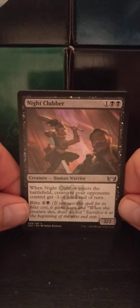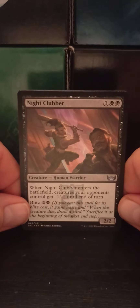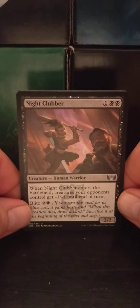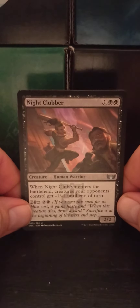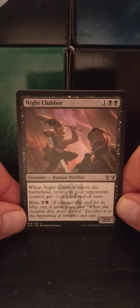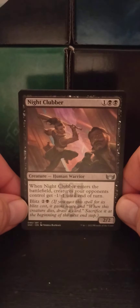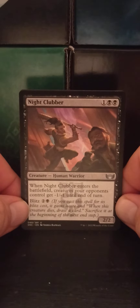Nightclubber — ha, that's pretty funny actually, I like that. One black black human warrior, two two. When Nightclubber enters the battlefield, creatures your opponent controls get minus one, minus one until end of turn. It also has blitz — two black. If you cast a spell for its blitz cost, it gains haste, and when this creature dies, draw a card. Sacrifice it at the beginning of the next end step.